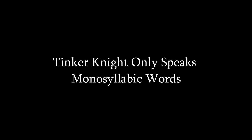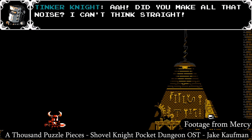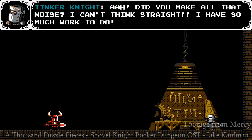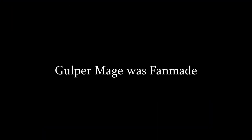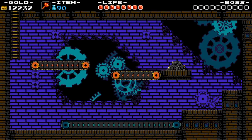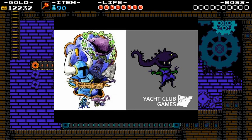Tinker Knight only speaks in monosyllabic words — the small man only speaks in small words. Not much else to say. Gulper Mage was fan-made. This is revealed in a Pixel Time with Waz video, where the sprite is clearly based on fan art made by Matthew Swagger.